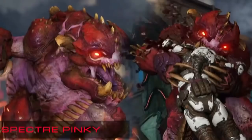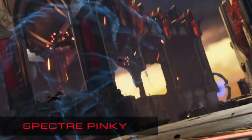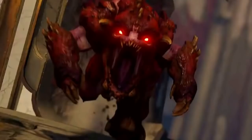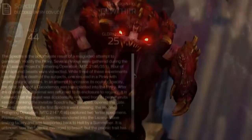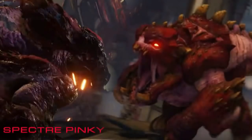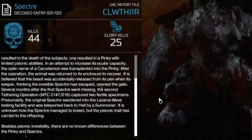The Pinky demon was playable in the multiplayer of Doom 2016, but this version was granted invisibility, which is actually called the Spectre Pinky. It used a bull rush attack, a claw attack, and a glory kill. The invisibility would deactivate during any attack and reactivate on its own. When it comes to the origins of the Spectre in Doom 2016, the story says they were designed by the UAC when they tried to genetically modify the Pinky with the eye of the Cacodemon. This procedure was meant to improve their vision by implanting an optic nerve from the Cacodemon, but instead this gave the Pinky limited psionic powers, like invisibility. Several subjects died during this procedure, but only one survived. Its holding pen was then opened by its keeper, allowing it to slip away undetected, and it is presumed it was teleported back to hell by a summoner. Several months later, two Spectres were captured — they are not sure how it was able to breed, but its offspring also carried the psionic trait of invisibility.